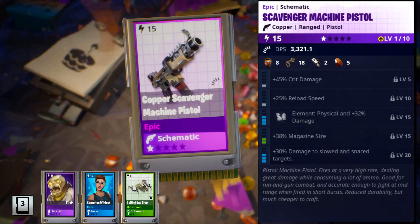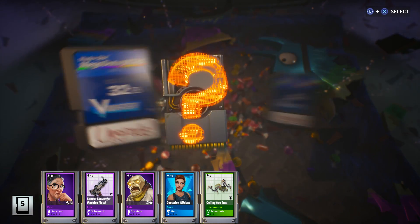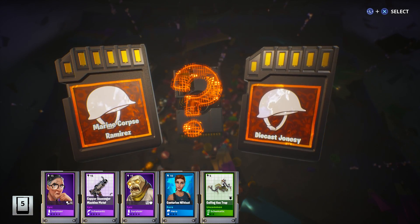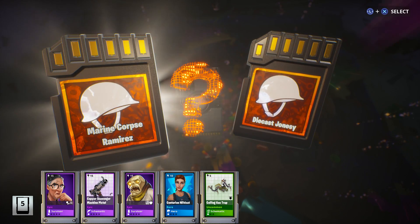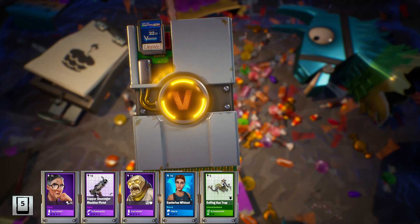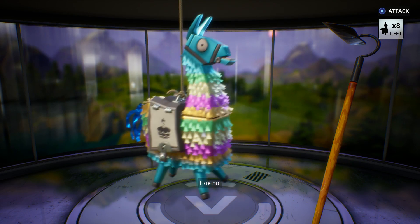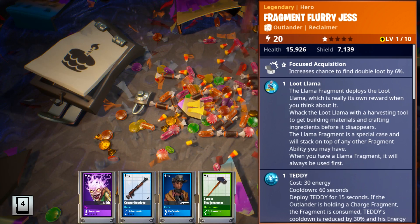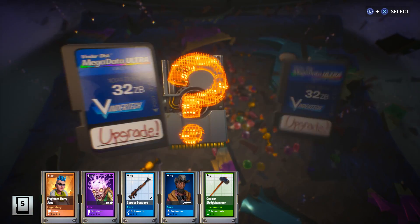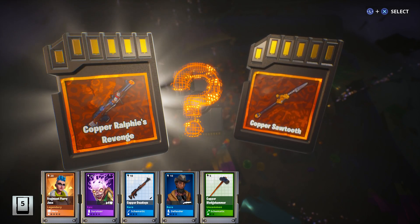Another epic Survivor, and the Scavenger Machine Pistol. We have a Legendary Choice: Marine Corpse Ramirez or Die Cast Jonesy. I know last time we got the epic version of Marine Corpse Ramirez, but I'm gonna grab the Legendary as well. Llama number 5 — again that epic Lobber, and Fragment Flurry Jess Legendary this time. Legendary Choice: Copper Ralphie's Revenge or Copper Sawtooth. I'm a big fan of A Christmas Story, so I'm gonna have to go for Ralphie's Revenge.